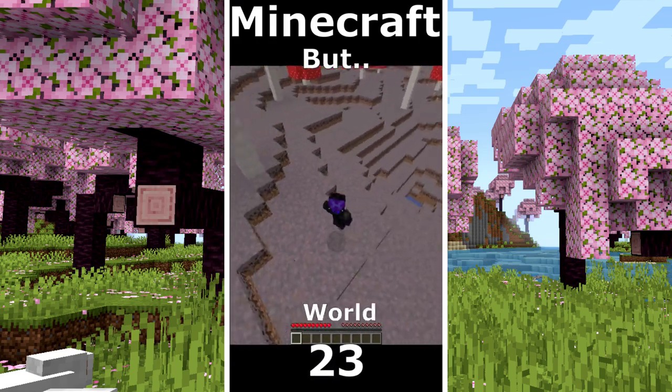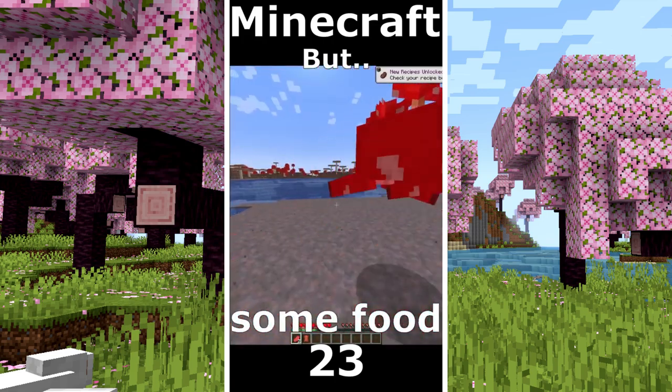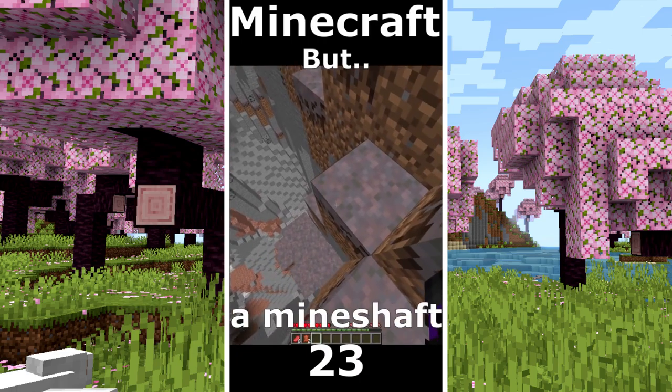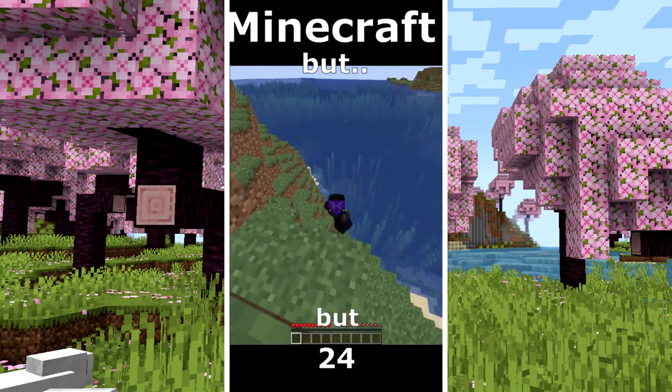Minecraft but only mushroom world. My strategy is to use the azalea tree. I can get some food. My next strategy is to go in that giant cave to find a mineshaft. I found a mineshaft. I get some iron. Noooo.